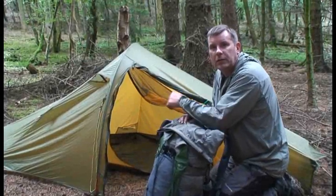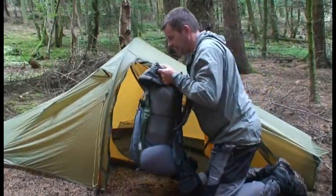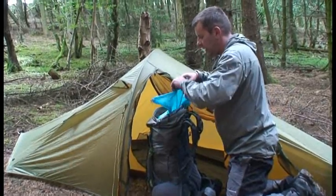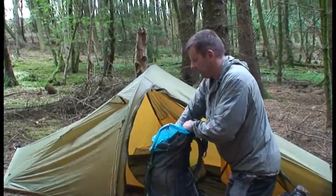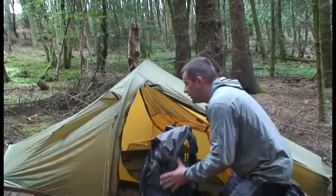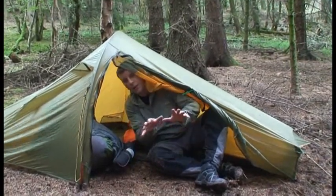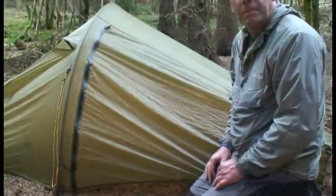The system that I use in bad weather is quite critical — practice this in good weather. The first thing I do is put the rucksack pretty much in the porch, but not inside the inner. Then very quickly I open up the top, open up the dry bag, and then start to throw things in the tent as quickly as possible. And then from there, the rucksack goes into the porch. I get inside the tent and zip the outer up. Then from there I can actually set up camp inside. And that's it, camp's set.